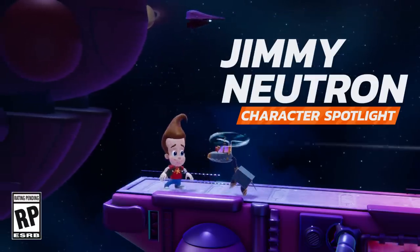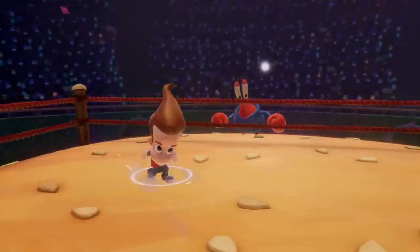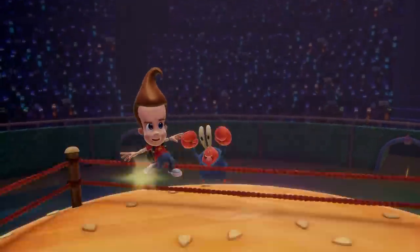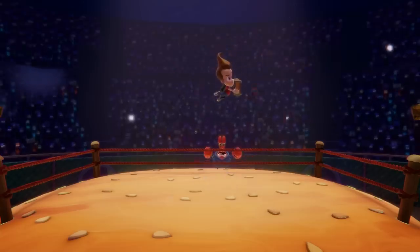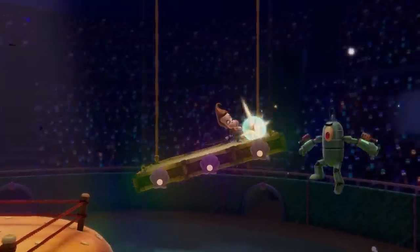Jimmy Neutron, the boy genius, makes his way into Nickelodeon All-Star Brawl 2 as a defensive zoner wielding all sorts of fantastic inventions, including his Secret Watch Laser, an All-Purpose Toaster, the Super Bubblegum Mobile, Intelligent Purple Flurp Rocket Launcher, and many more.